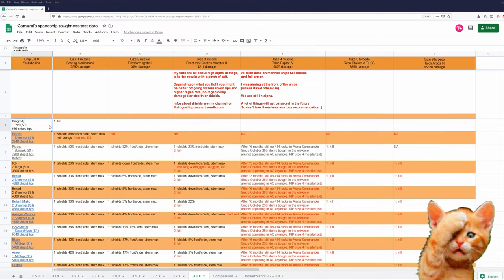Dragonfly is tested in 3.8. In my tests, with ships in standard loadout and high alpha damage, the Dragonfly is for now the most fragile ship and space motorbike. Actually, I think it's a nice touch that she has shields at all.